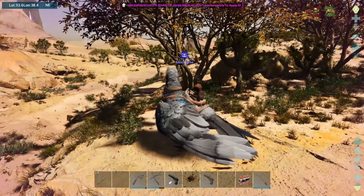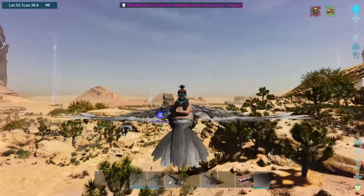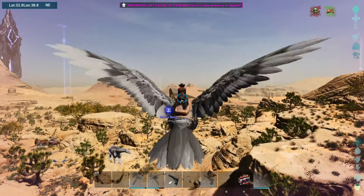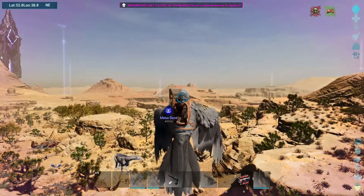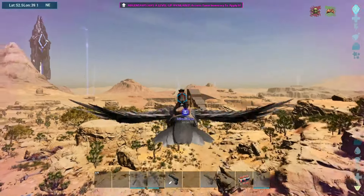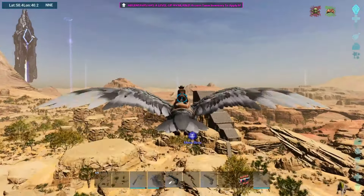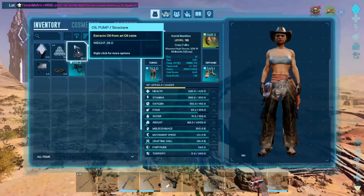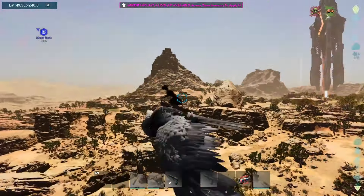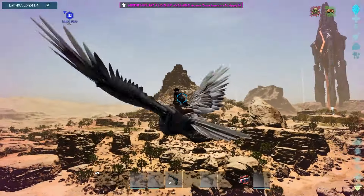Something bit me — I was hit by the thorny dragon, or at least my bird was. The other thing I wanted to do is place this oil pump that I got. I'm going to have to find a place with some oil. I think maybe up here — I'm not sure where the oil is on this part of the map, but let's look for an oil vein.